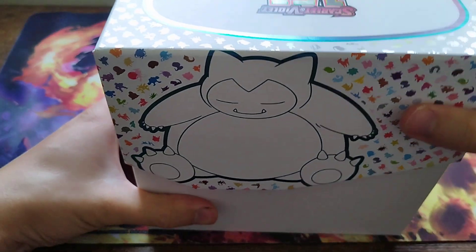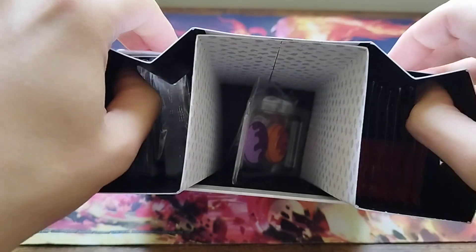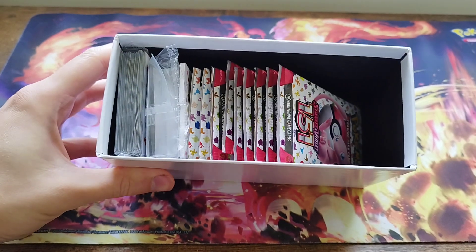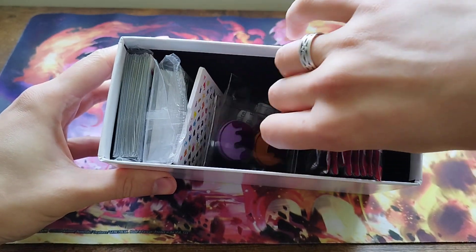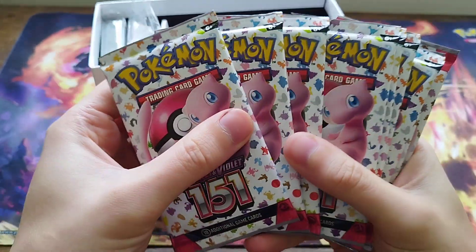In this set as well there is also the opportunity to get God Packs, like the Japanese - except with this one you don't get six cards. It'll be three cards, so it'll be a full evolution line of either Squirtle, Charmander, or Bulbasaur. So that'll be really good if we could hit a God Pack.